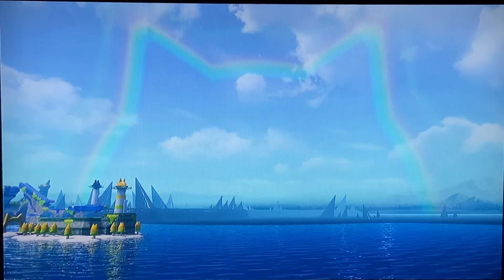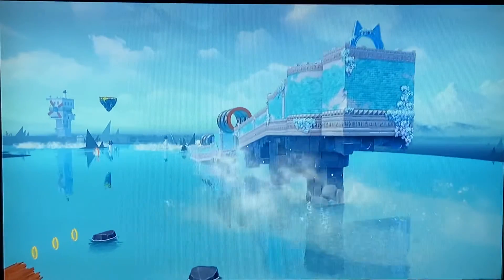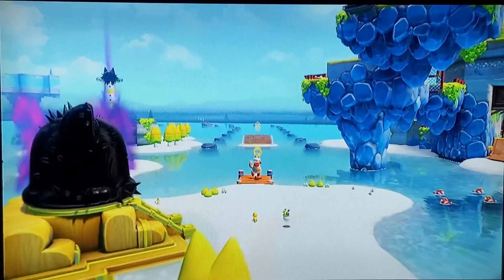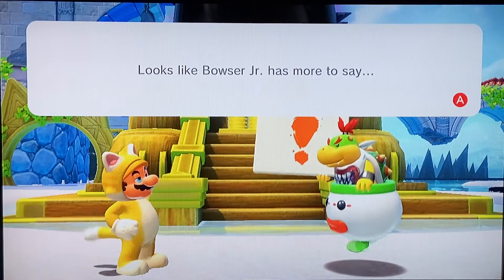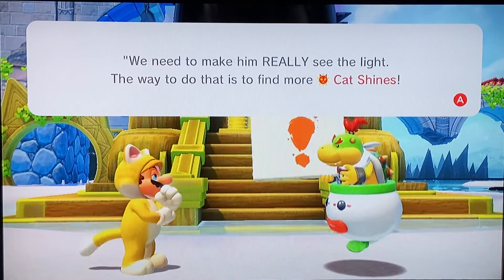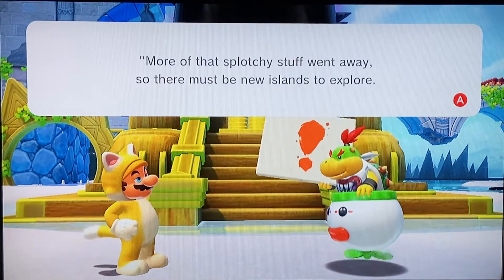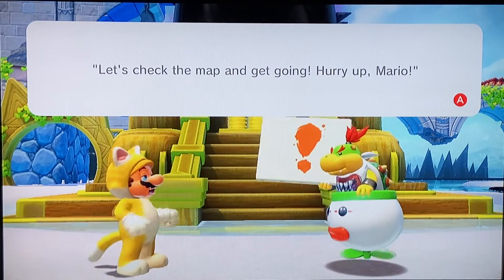Look who it is - our old friend Plessy. Looks like Bowser Jr. has more to say. He sank back into the lake, but trust me, it'll take more than that to beat my papa. We need to make him really see the light. The way to do that is to find more cat shines. More of that splashy stuff went away, so there must be new islands to explore. Let's check the map and get going. Hurry up, Mario.